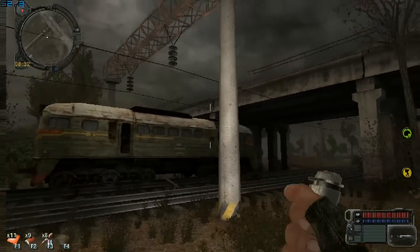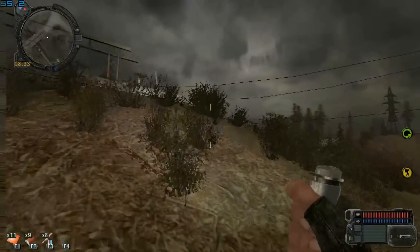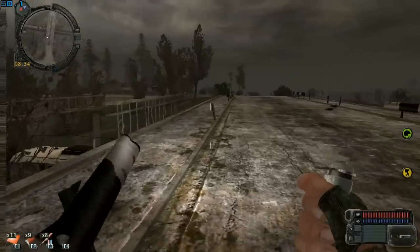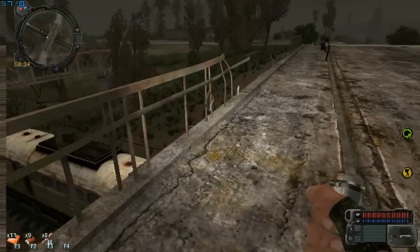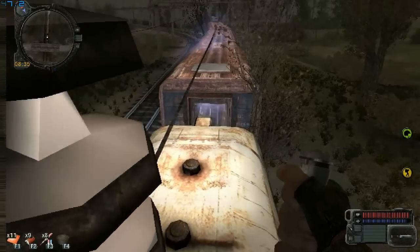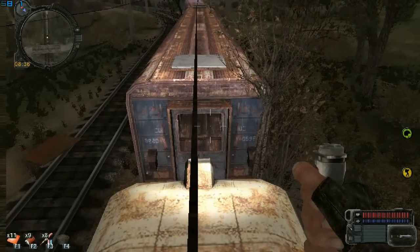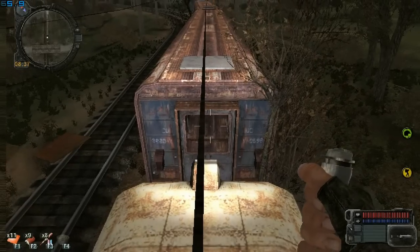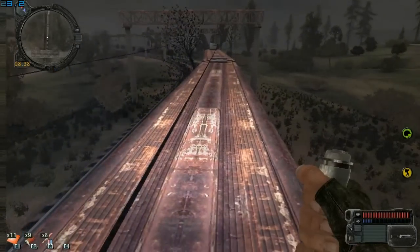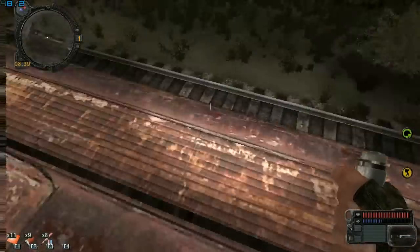If I use the acceleration by holding X, I can jump from here to there. To get on this train I can approach it from the bridge. I jump from the bridge onto the train, then by going forward with W and holding X, and pressing Space when I'm ready to jump — I jump like this. Thanks, the cable doesn't have electricity.